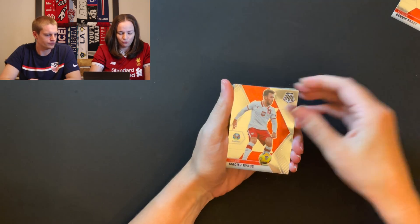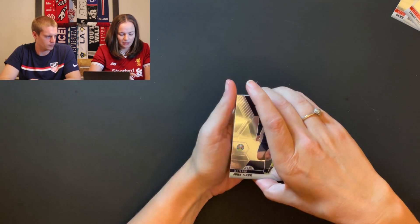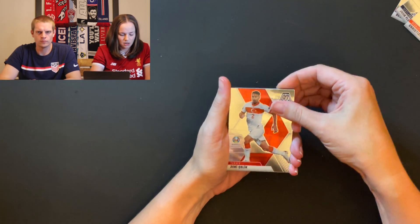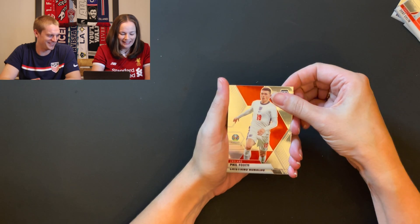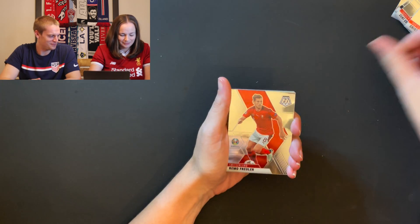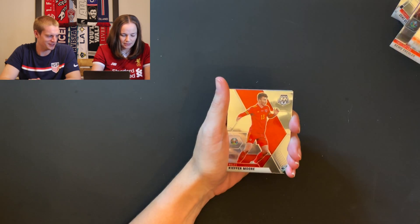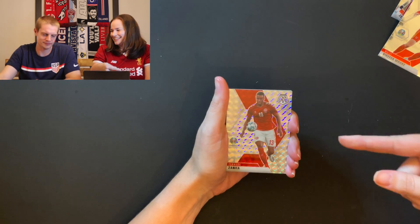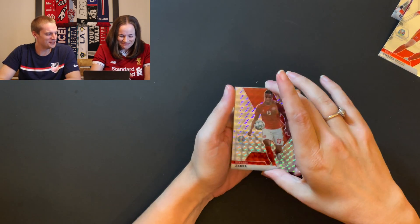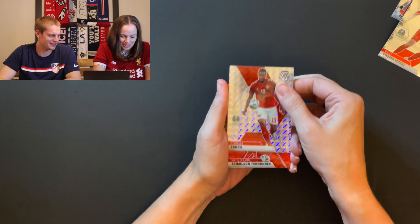Starting with Belgium. There are 15 cards in each pack. I can see something shiny at the bottom. Scotland, Christian Eriksson from Denmark, Turkey — this guy, we have like eight of them now. Switzerland, Van Dyke — can never have too many Van Dykes. Keifer Moore of Wales. Sanka! Feel the rhythm, feel the rhythm. We have like 15 Sankas in our boxes. It's Sanka mosaic time!